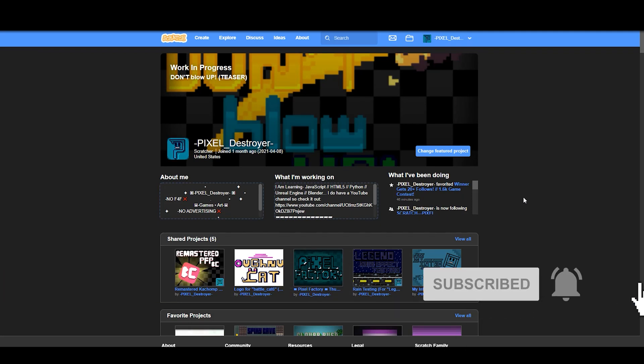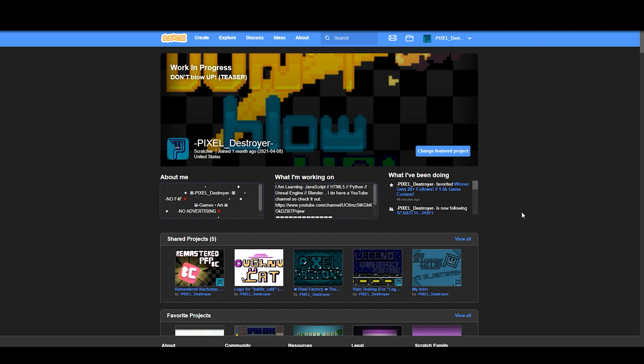Hello guys, welcome back. So on April Fool's Day 2020 and 2021, they brought the cat blocks to Scratch as an April Fool's joke. You can only get them on April Fool's Day, but what if you want them after April Fool's Day? Recently the developers changed something to make it easier to get the cat blocks.